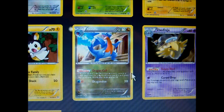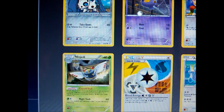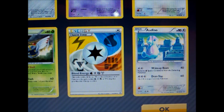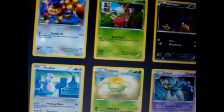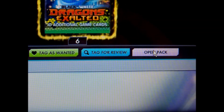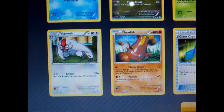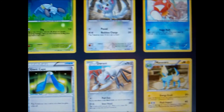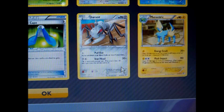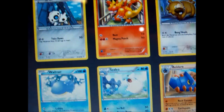Rare Shuriken Ninja. Come on, where are you EX? Blind energy. Skiploom Reverse, another Gale Power — I tend to pull a lot of those in packs in real life. Another Giant Cape, Durant Reverse — which isn't horrible — and a Miniaturk. Or even better: Shiny Rayquaza — I could use that in my deck.